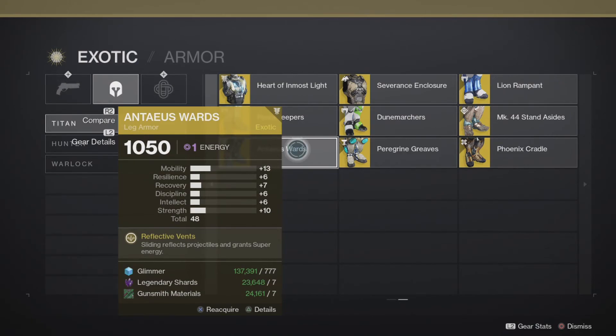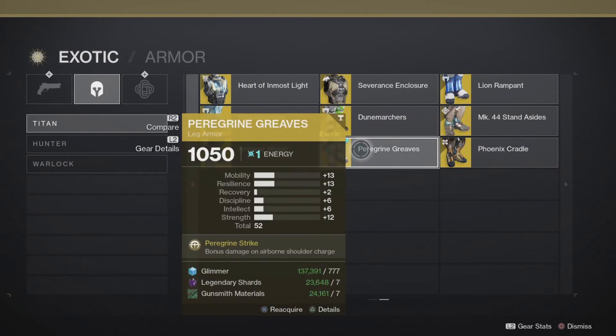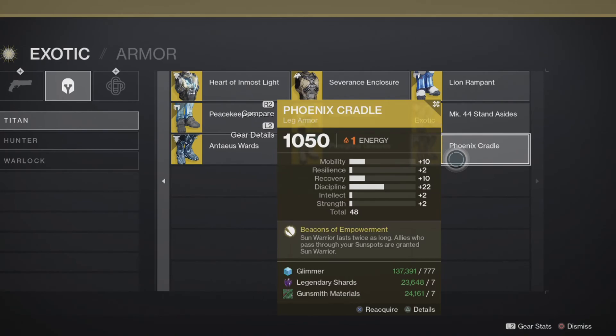Antaeus Wards — sliding reflects projectiles and grants super energy. If this couples with the fragment where frozen kills give you super energy — you can slide, throw an ice wall, reflect bullets, shoot frozen enemies, and get extra super. If you get a bar of super per kill, this is a top tier exotic. I'll be testing this one out myself as well.